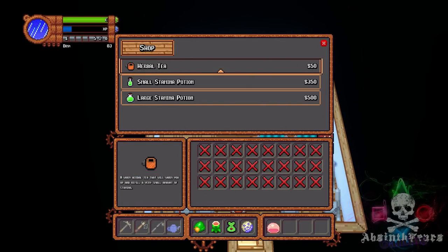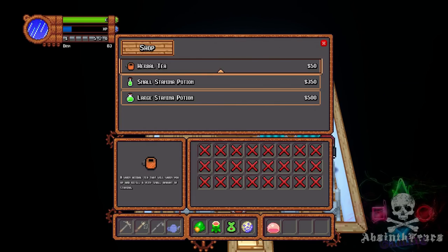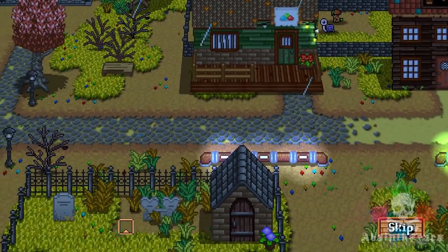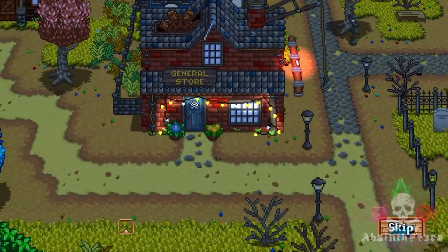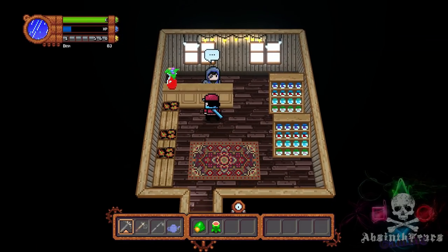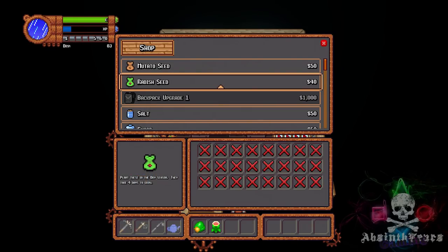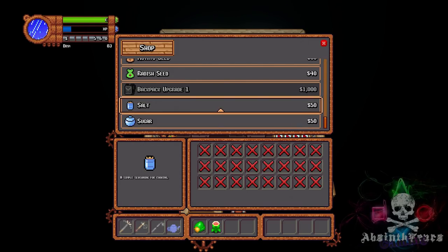Next door to the Slimery, we have the Doctor's — Medical Centre I think. You can buy stamina boosting items here, but I don't see their worth — 50 stamina really isn't a lot, trust me. There's also a Cemetery, but I haven't found any purpose for it yet. And we have the General Store, run by this unsavoury looking fellow. Here you can get seeds for your farm, salt and sugar for cooking recipes, and backpack upgrades — which are definitely worth it.